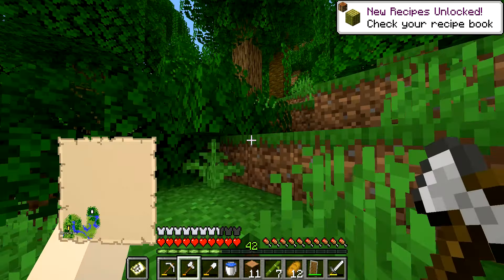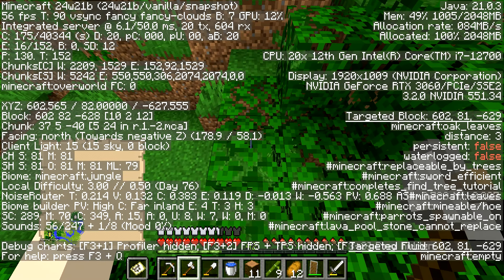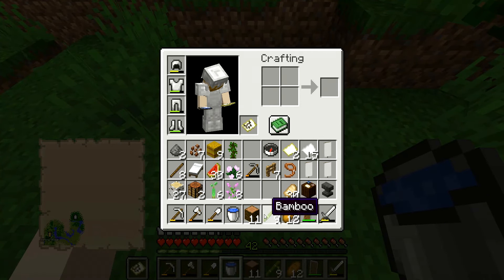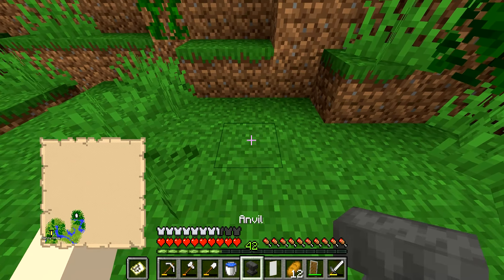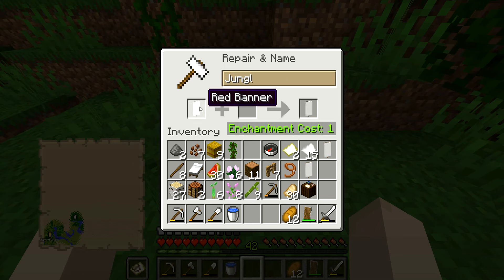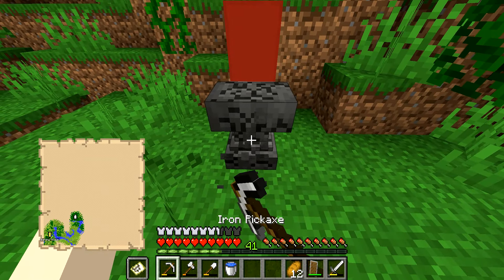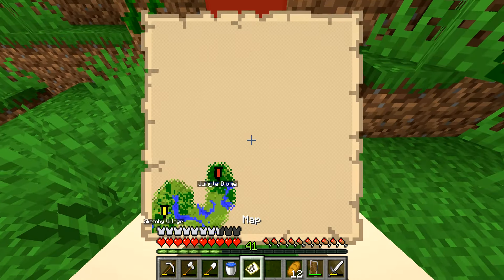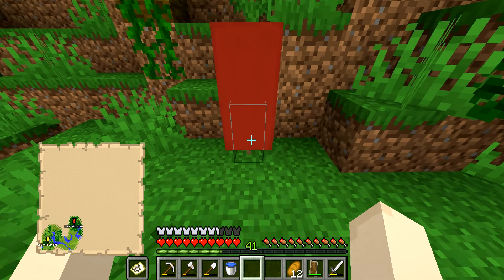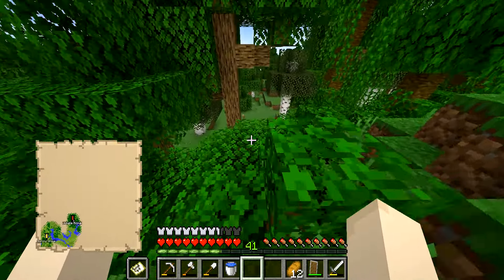Before going any further we need to mark this on the map. We're facing north — perfect. I'll take a red banner, rename it 'Jungle Biome', take it here, and press it on the map — boom, Jungle Biome marked! Now that's our jungle biome banner. Exploring is tough with a horse so we'll tie up Master Oogway and go on foot to try to find a jungle temple or anything else cool.